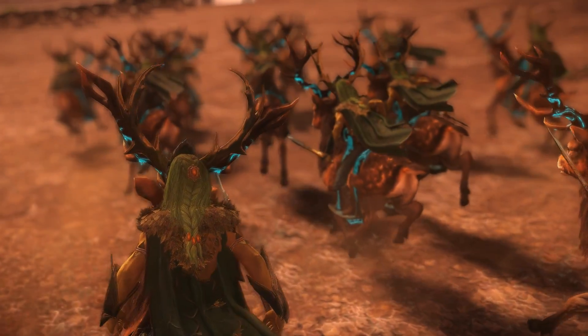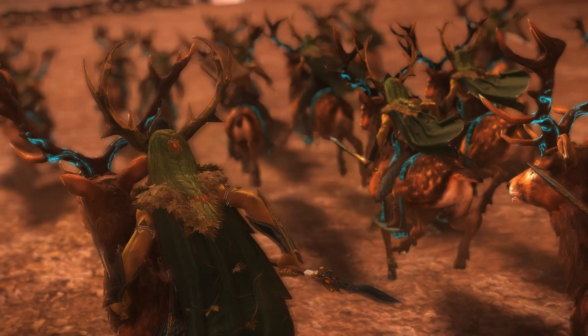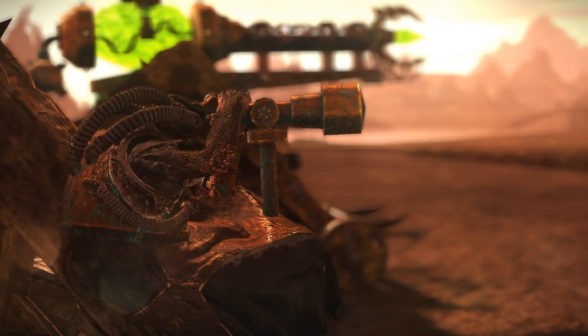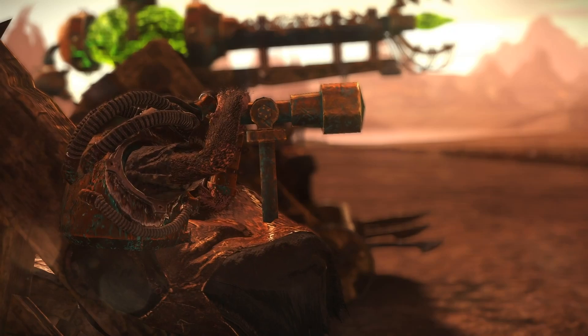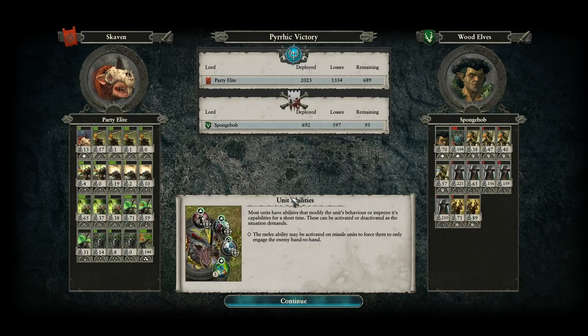Now the battle really could have gone either way right to the end. Had my opponent used one of the Wild Riders to occupy and eliminate my Warp Lightning Cannon, they would have almost certainly won. I would say my Warp Lightning Cannon won me the battle by causing a great deal of damage to the Dryads on their final approach and by eliminating a unit when it went out of ammunition. And let's give some credit to all of those Skaven Slaves as well — they did very well to distract the Deepwood Scouts and ate a lot of arrows, allowing for a Skaven victory. Tretch, the damn Craven, proved his worth right at the end and got a rather poetic 13 kills as well.